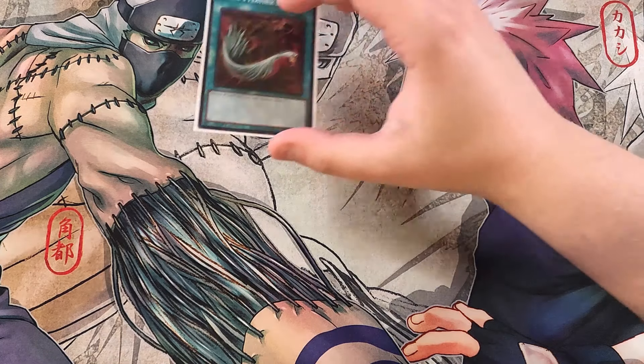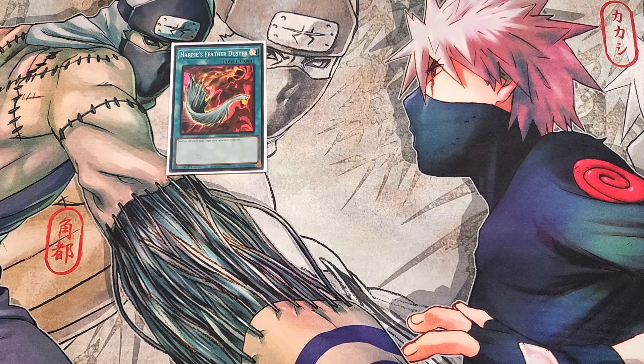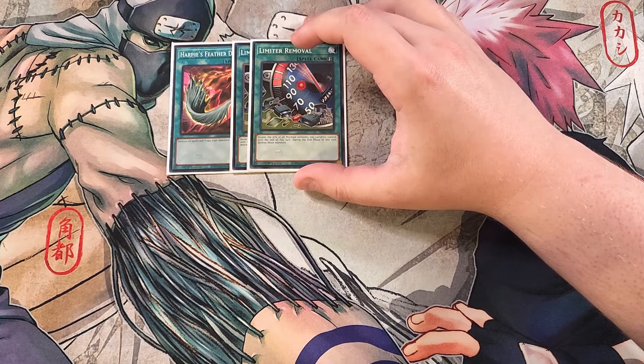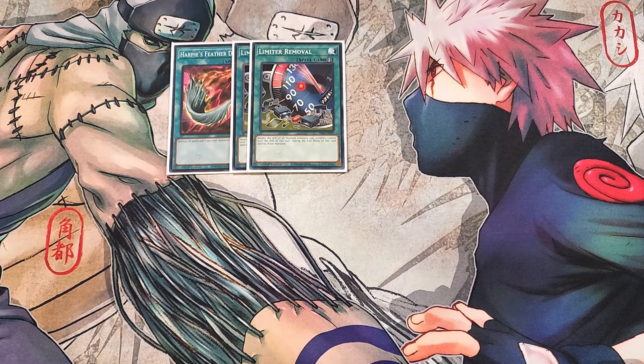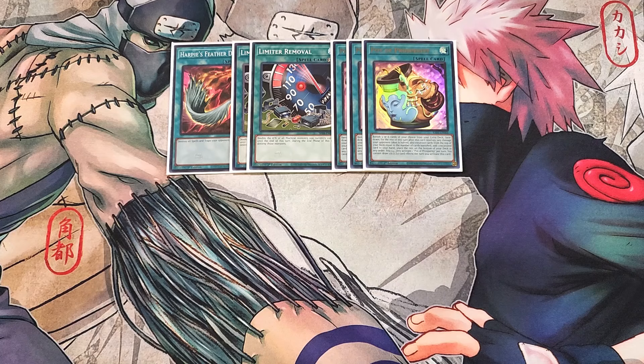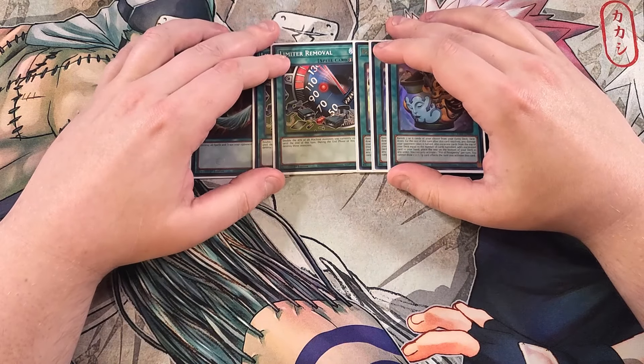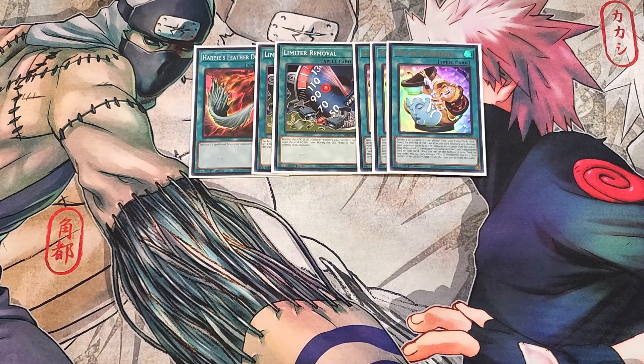For the spells, we start with a single copy of Harpy's Feather Duster — really good as a one-of to clear your opponent's back row. We then play two copies of Limiter Removal, which is really good as a two-of to double the attack points of our machine monsters. We then play three copies of Pot of Prosperity — definitely a three-of to dig into the deck. I debated Pot of Desires over this card, but ended up with Pot of Prosperity because it lets us dig six deep to get the exact cards we need.